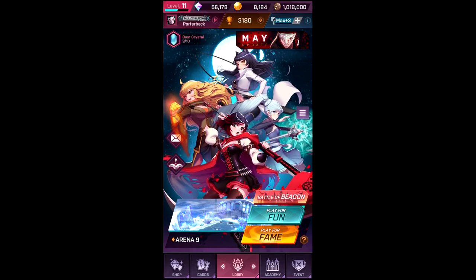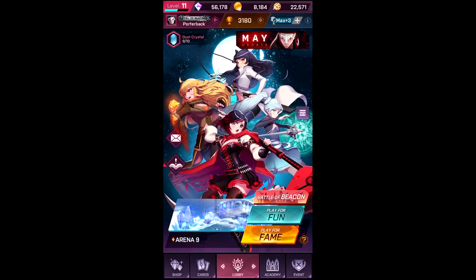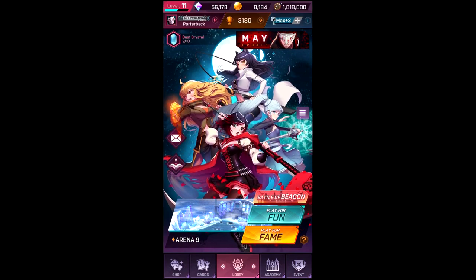Adam is a five aura cost legendary, he's unlocked in Arena Six. He's a melee unit capable of dashing instantly to his target. Yatsuhashi was also changed — his attack increased by 20 and his drop skill damage increased by 20.